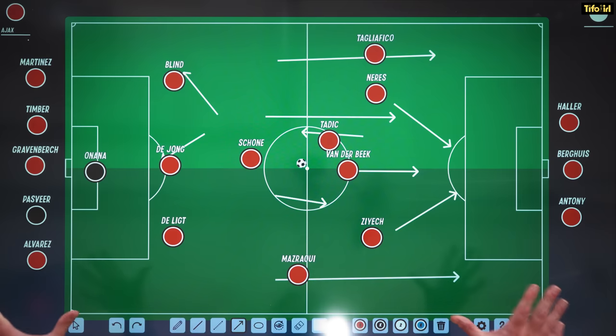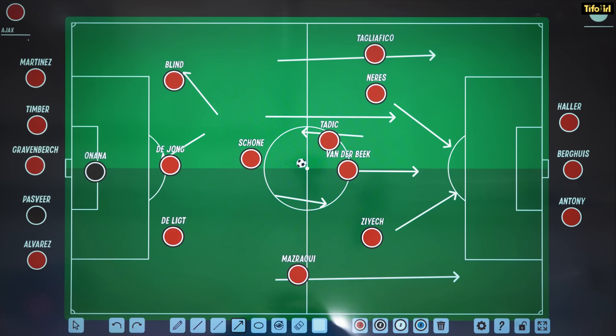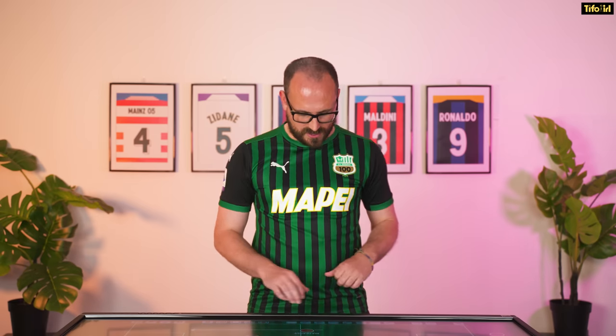Within three years, the team has changed completely. Part of the sign of a successful team is that your players become so good that they all move on. As we can see, there are eight players who have switched out of that original Ajax 18-19 team. So let's take a look at the 21-22 season Ajax.